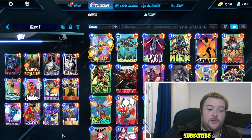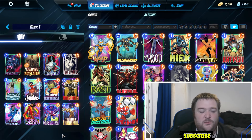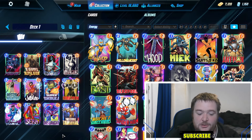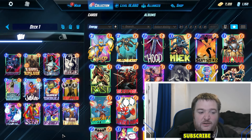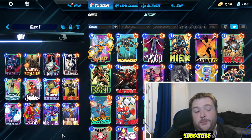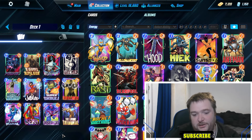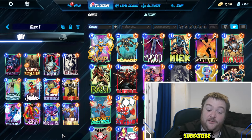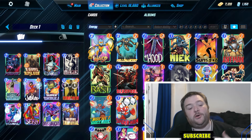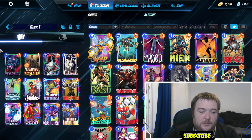First up we have Tribunal. Tribunal's in a weird spot because the big counters are Enchantress and Secret Scroll, which are hard to fit into decks without giving up a lot. They fit in Serra and Arishim stuff, but other than that the deck's main counters don't get played. You've got Hazmat type stuff, and Alive can be in NTW to deal with it, but if you get to do what you want with Tribunal you are hard to beat.